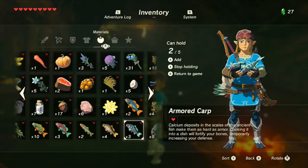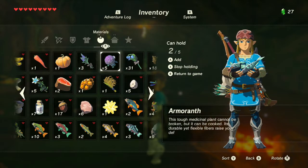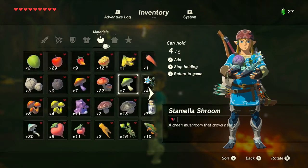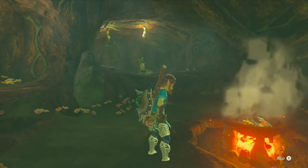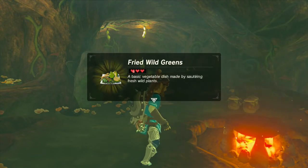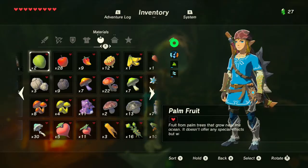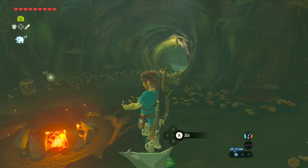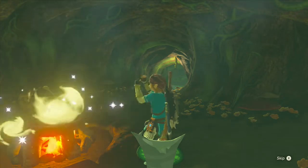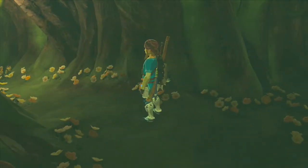Let's go for one more — a defensive dish. Some Armored Carp. That's Stealth. Heat Resistance. Armor Ants would probably be good. Silent Princess, and another apple since we've got a ton of them. Probably shouldn't have gone with the apple — in which case, three Iron Shrooms. That'll work. With that, let's go ahead and leave here and head on over to the Woodland Tower.